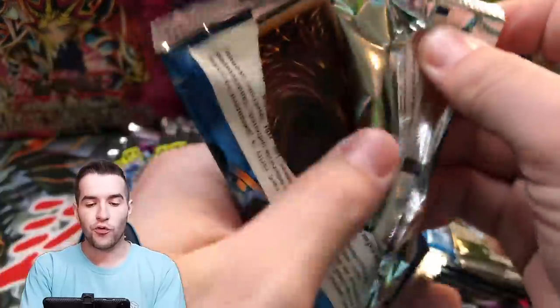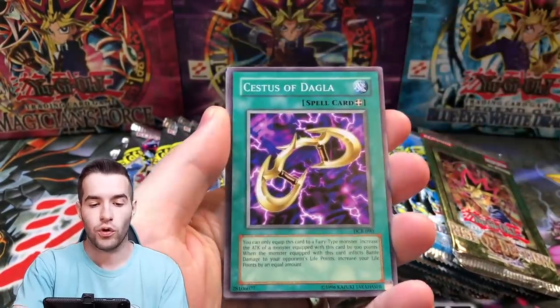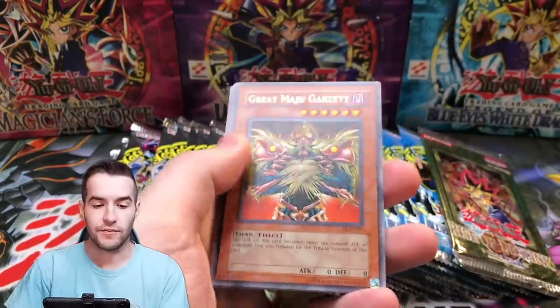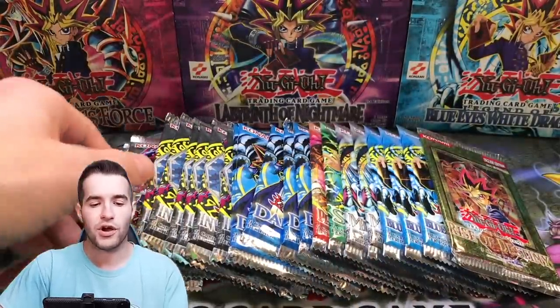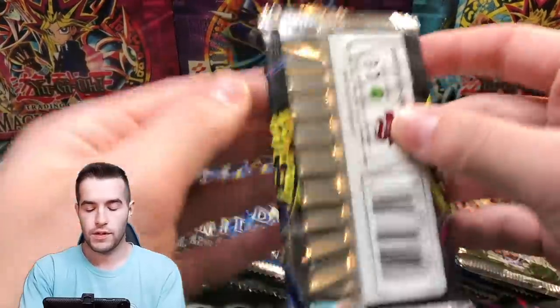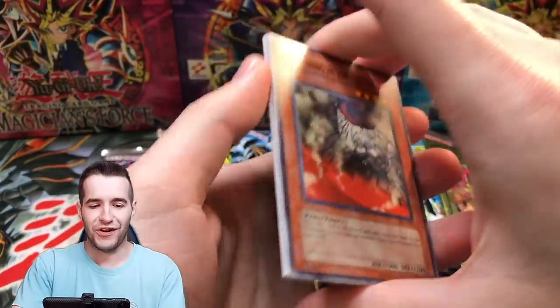DCR — so far no foils, but we did pull a big Skill Drain Rare. I would take another one of those. We got a Contract with the Dark Master, Archfiend's Roar, Cessation of Dagla, and a Great Maju Garzette. There's also the Final Countdown common in here, which is very good. Invasion of Chaos two for four so far. Can we pull the Black Luster Soldier Envoy at the Beginning? Never pulled it before.